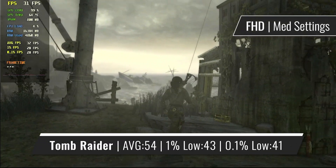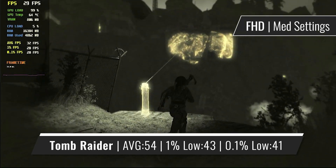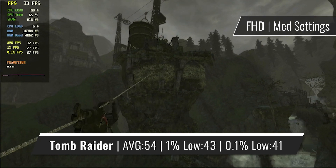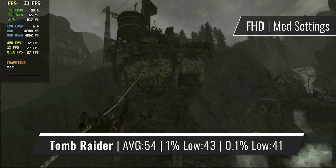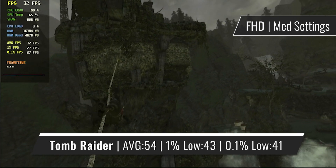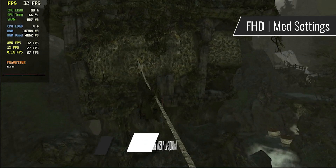To round it all up, I like to go back to a PS3-era title to see whether the card is capable of running those games. As you can see, 2013's Tomb Raider runs just fine, even at 1080p. This time around, you don't have to turn down the settings to the lowest values — you can even use the medium preset and still get decent FPS. So for some of these older titles, the R7-240 seems to be a decent choice.